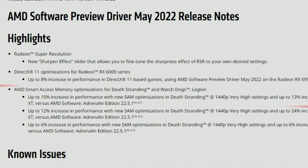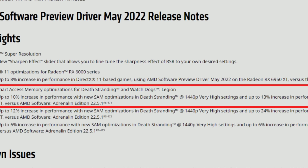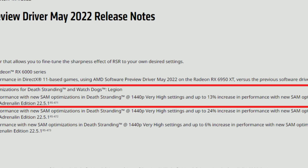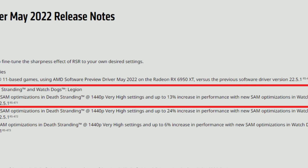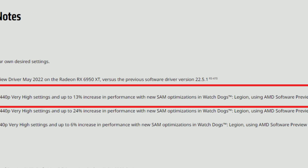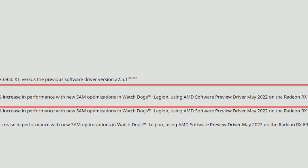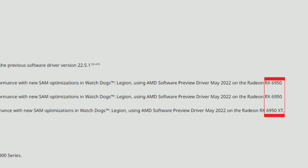I will show you later. AMD Smart Access Memory optimizations for Death Stranding and Watch Dogs Legion: up to 10% increase in performance with new SAM optimizations in Death Stranding at 1440p very high settings, and up to 13% increase in Watch Dogs Legion using the Preview Driver May 2022 on the Radeon RX 6950 XT versus the 22.5.1. They did make a mistake here though, because it's always the same resolution, settings, and GPU. I suppose they actually wanted to compare different GPUs — the 6950 XT, the 6750, and the 6650 XT.